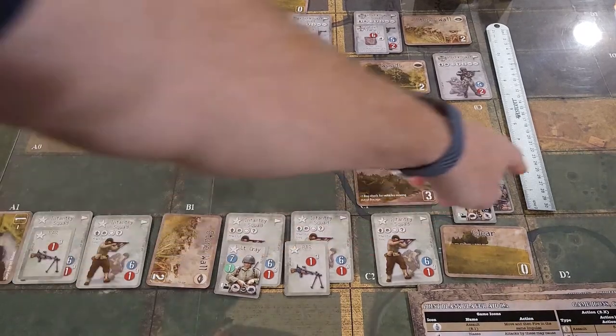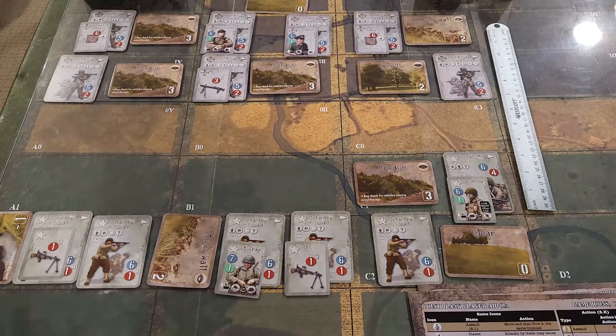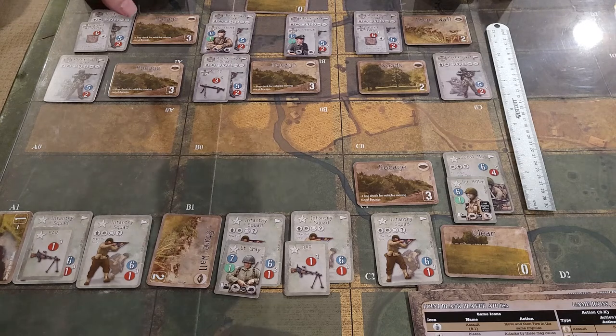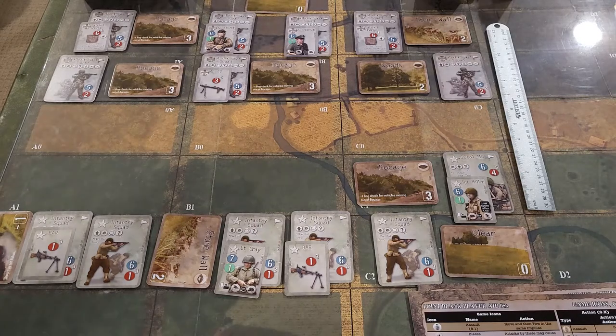The scenario only uses three areas. We have seven Fallschirmjäger squads, and the Americans have five infantry squads with a .50 Cal machine gun, plus Lieutenant Cray and Sergeant Miller. For Germans we have Sergeant Fischer and Sergeant Anderson. This is a four-turn scenario and the German player has the first impulse. You get one victory point for each eliminated infantry squad and two victory points for each infantry leader elimination. Two victory points for the elimination of a weapons team.